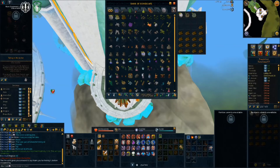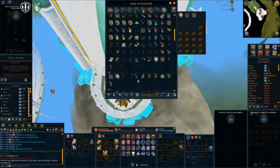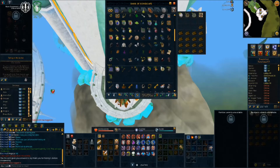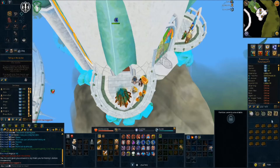I'll go ahead and show you how many I've accumulated so far. I have two merciless kite shields and 11 vengeful kite shields. I'm going to go ahead and pull them out just to whack them in a price check so you guys can see how much I've spent on them.